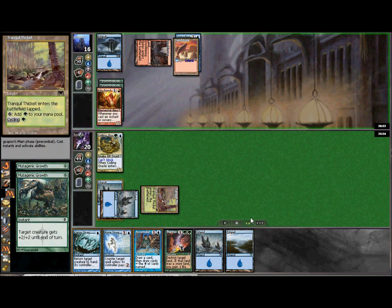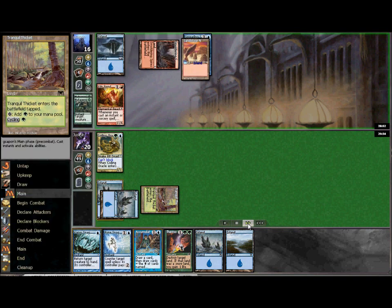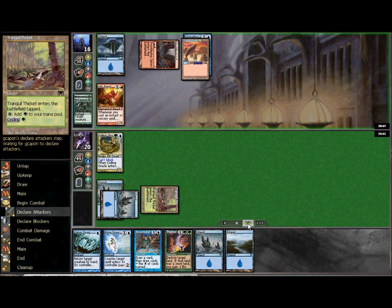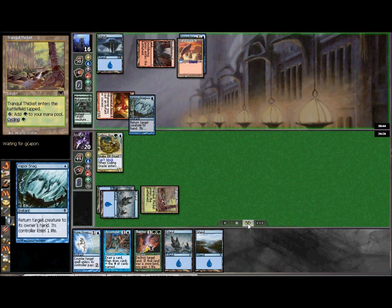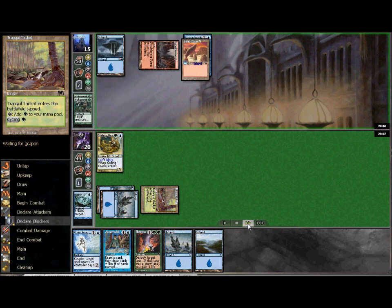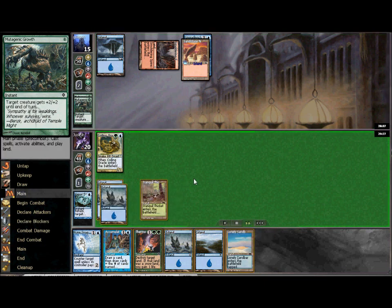I have priority before any of these things complete on the stack, so I will cast Vapor Snag after he attacks to prevent going down to 9 life. If it was something like a 7-power attack I might take it to go to 13, but going to 9 against a red deck is just too risky — they could have any number of burn spells you really don't want to face. Also, now that the Fiend is returned to his hand, we have the ability to Rune Snag it. If he attempts to replay it on his next turn without dropping a 4th land, we can cast Rune Snag and counter it since he'll only have one open mana.